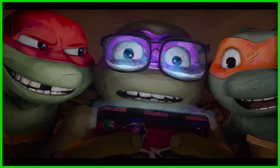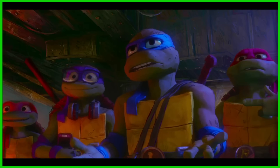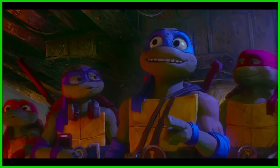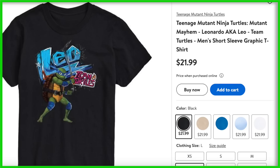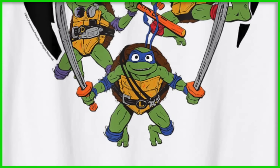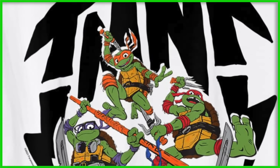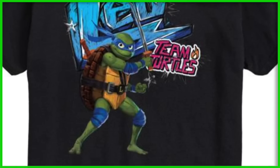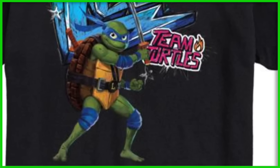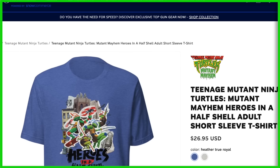Next up we have a lot of Ninja Turtles Mutant Mayhem news. Ever since the trailer came out, there's been stuff coming out right and left. Let's talk about everything we've seen so far. First, let's talk about this apparel that's popping up on Walmart, Amazon, and even the Paramount store. These give us new looks at the turtles that we haven't seen yet, which is pretty neat — we have the team all jumping down together, we have Leo in this cool pose. They came out with that quick as soon as the trailer came out, all the merchandise went up.